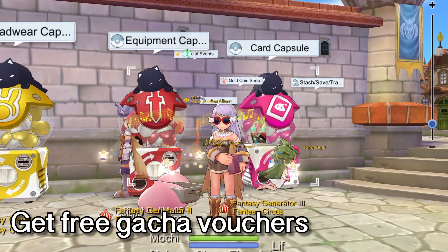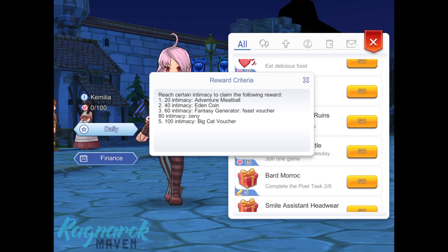Whereas vouchers can be obtained as rewards in-game. For example, we can obtain Big Cat Vouchers by completing the Assistant task. Just open your Assistant and you'll see the different tasks. If we get 100 Intimacy for the day, our Assistant will grant us one Big Cat Voucher.